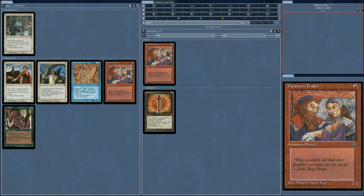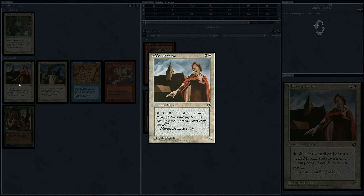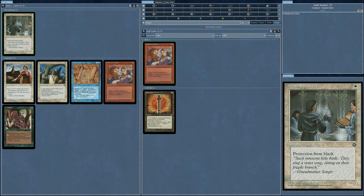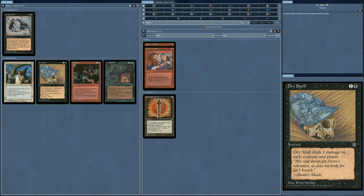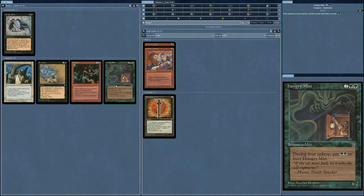Maybe we can make a fast Dwarven Traitor deck. Oh, there's another one! Is there anything good here? 1/1s, an Abbey Matron — a 1/3, that's probably good for protection. I probably would stick with Red. Now we're getting into something good: the Hungry Mist. This is actually a very powerful card for Homelands — a 6/2. So I'm going to go for that. It looks like green is a secondary color.